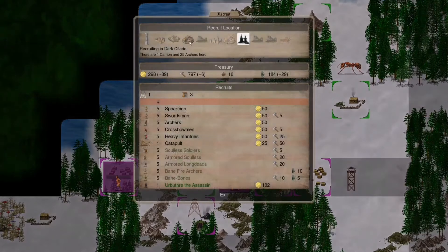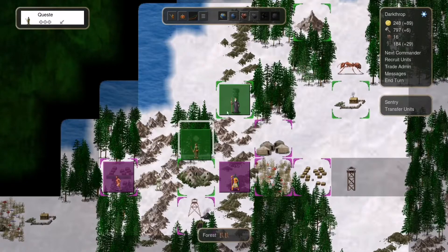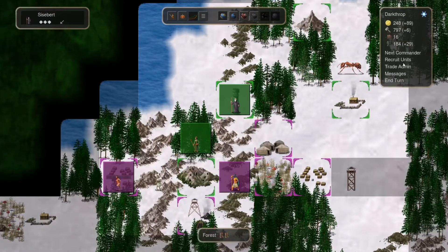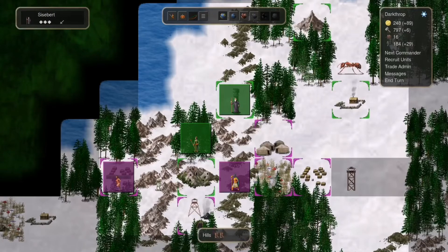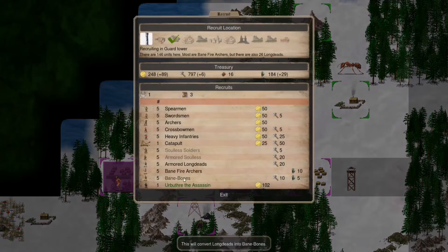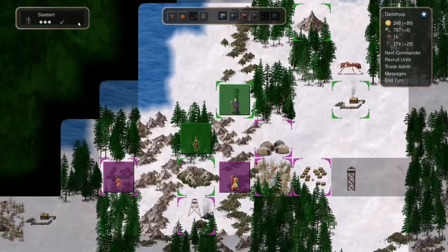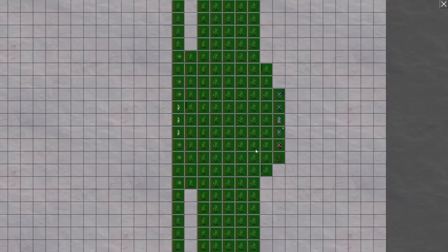Let's recruit units first — let's recruit this, and then we are going here. You should have a pretty sizable army — yes you do. Let us recruit more banefire archers. But you are mad — that's not good.